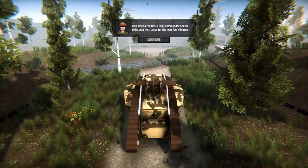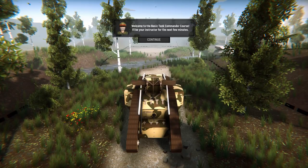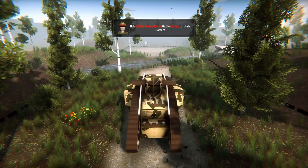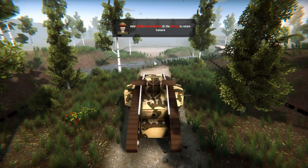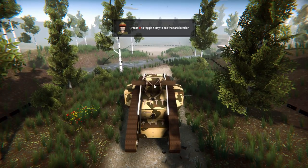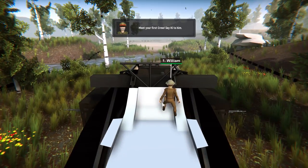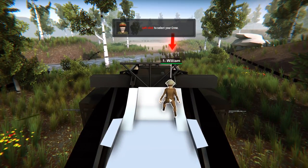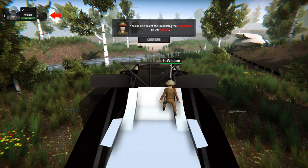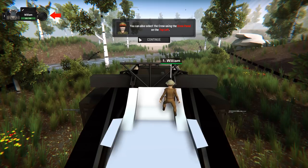Welcome to basic tank commander course. I'll be our instructor for the next two minutes. Hold the middle mouse button or the alt key to rotate the camera and scroll with the middle mouse button. Press X to toggle x-ray to see the tank interior. Meet your first crew. Say hi to him — hi, William. Left-click your crew. Left-click anywhere to deselect your crew. You can also select the crew by using the crew panel on the top left.